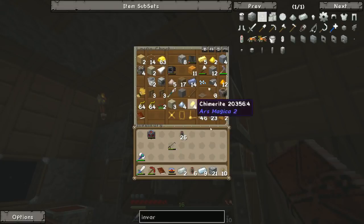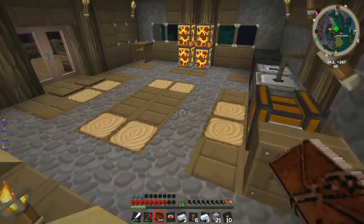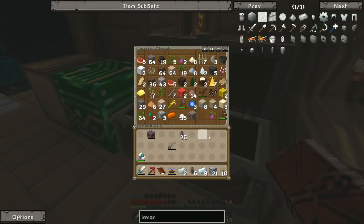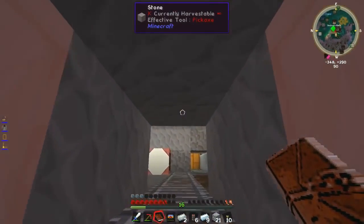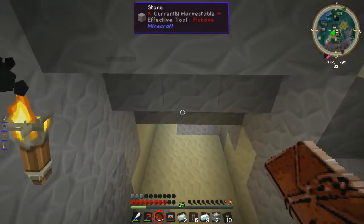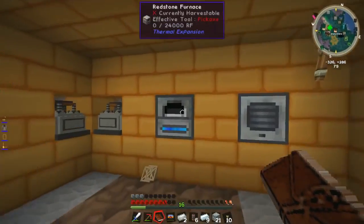Pulverising a hardened energy cell gives us eight redstone and 100% chance of three Invar ingots. We can use iron and ferrous, or sand and Invar blend in an induction smelter - have we got an induction smelter yet? We might do. Because if we haven't, we need to build one. We'll check through all the chests just to make sure. Another pulveriser up here for some reason. No, it doesn't look like we have one up here. I don't remember making one, to be perfectly honest. Induction smelter, pulveriser, pulveriser, an energetic infuser, and a metallurgic infuser - that's all we have.